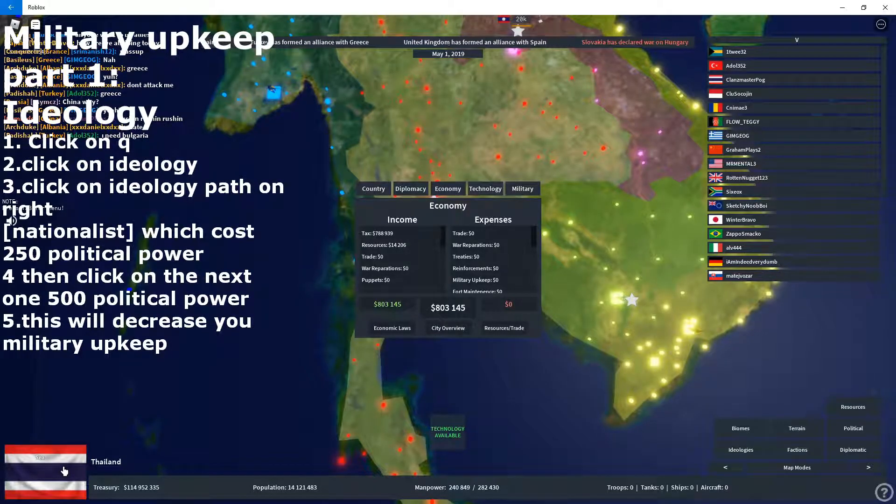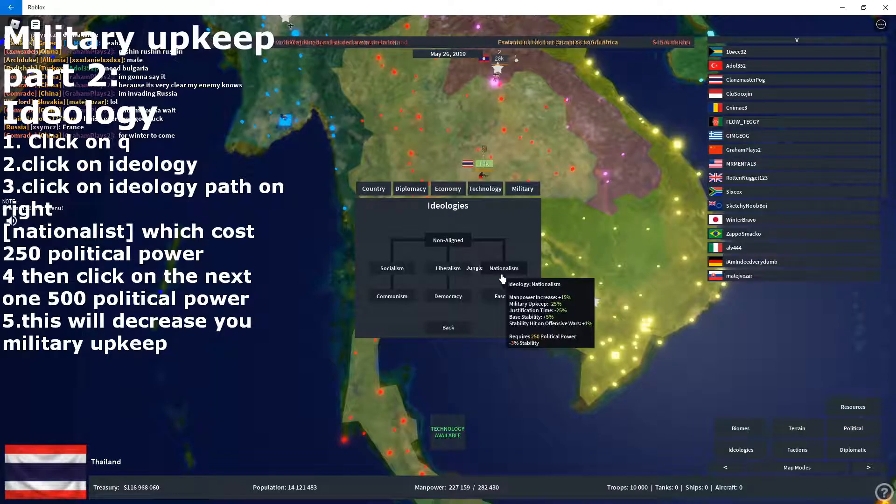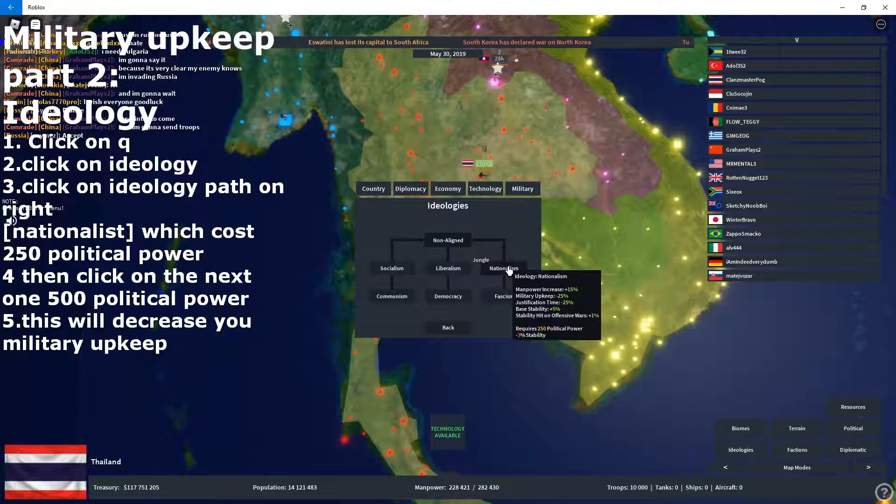But what if you want to keep your troops because you need them for expansion? There's another way. You tap Q, go to Ideologies again, and you can put yourself as nationalist or fascist — but just go for nationalist first. You can decrease military upkeep by negative 25%. We're just focusing on military upkeep here. You can minus 25% of it. Since it's 200k just now for those 80k troops, maybe 25% will be about 50k savings.